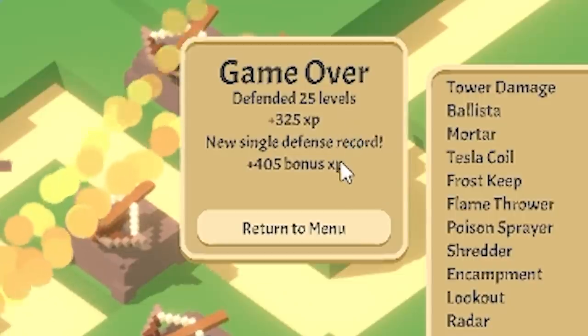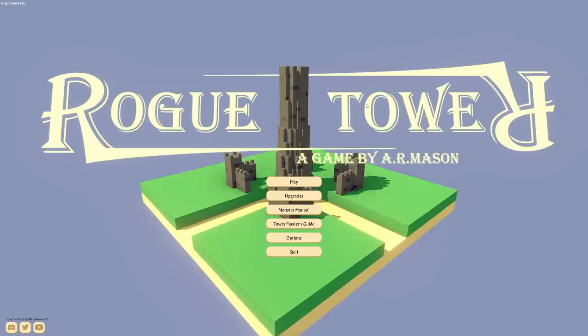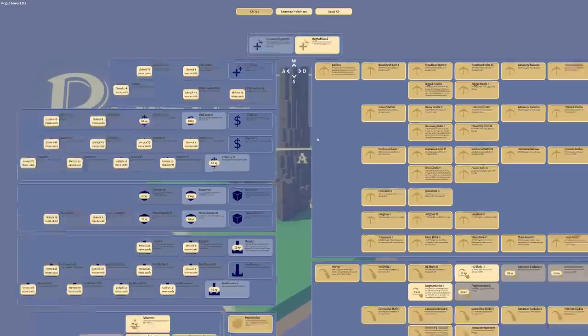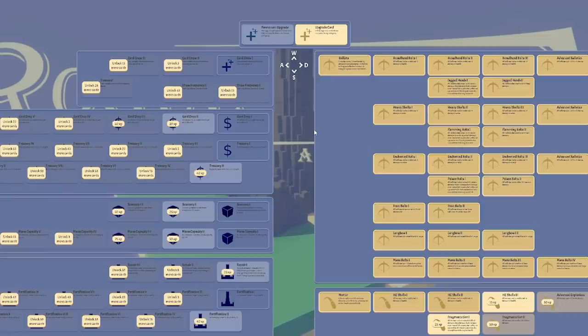We defended 25 levels. You can see the total damage - ballistas were the best but they did cost the most. The most damage per gold was actually the Tesla. But yeah that was Rogue Tower - super fun, super addictive. And look we've got all these upgrades we can buy again. Anyway guys, peace love and rogue towers - I'll catch you next time, bye!